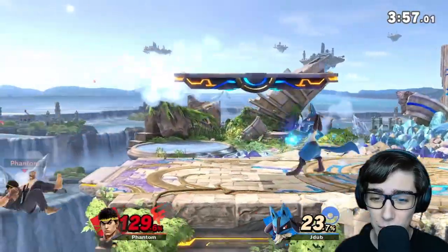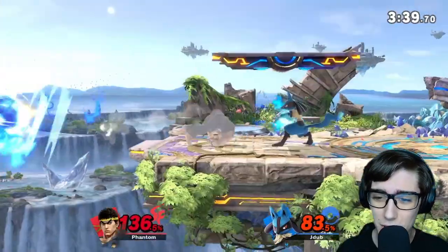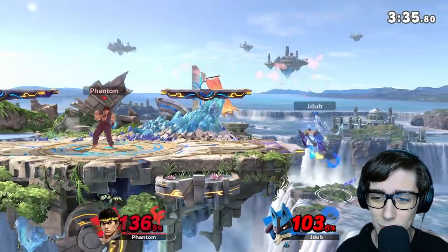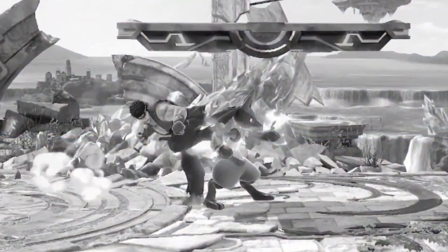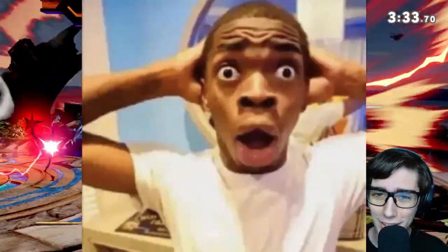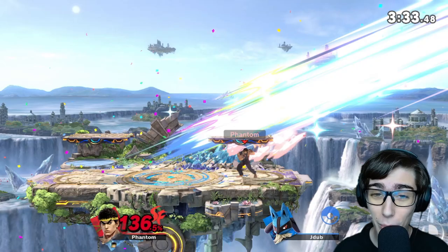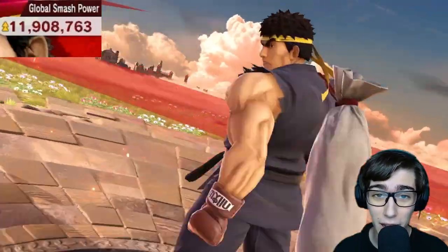Getting grabbed but we're still fine at 129. That's the F-Smash. Jab jab into Shoryuken — you can do that as well; with Shoryuken you don't need to do a strong hit first. Nice down smash. Gets him with the F-Smash — and Ryu coming from behind and taking that game!